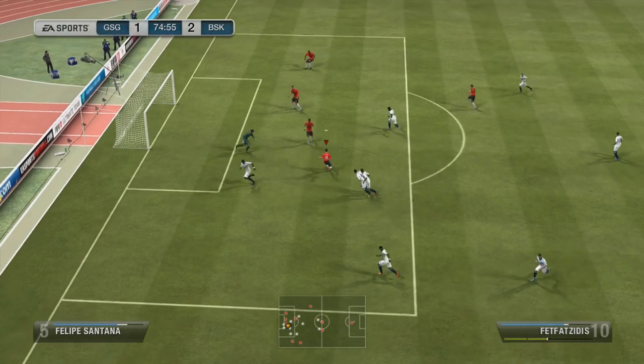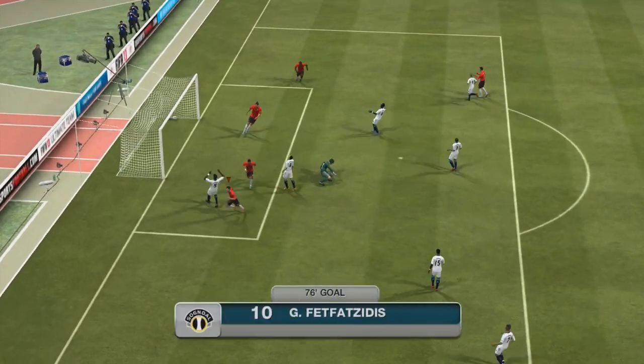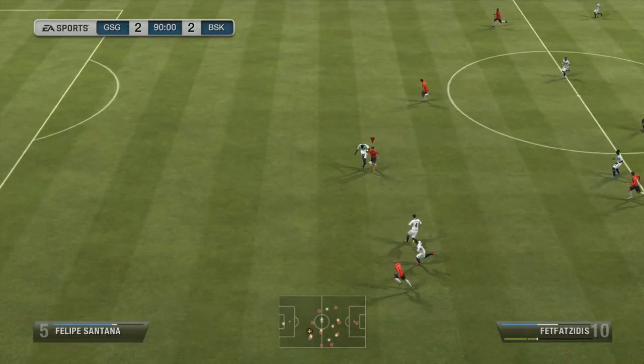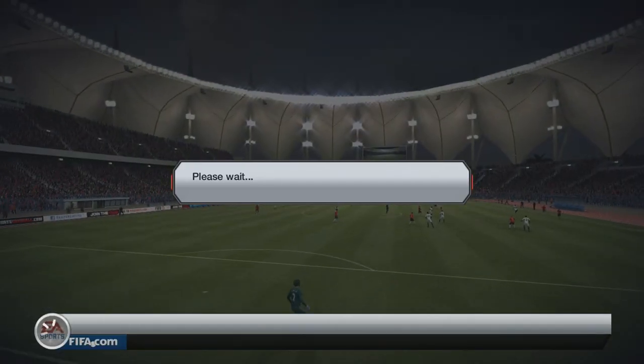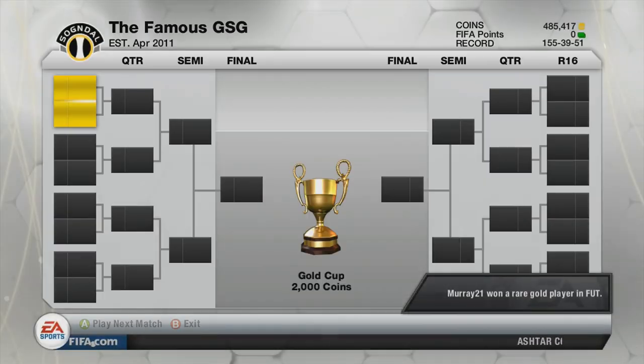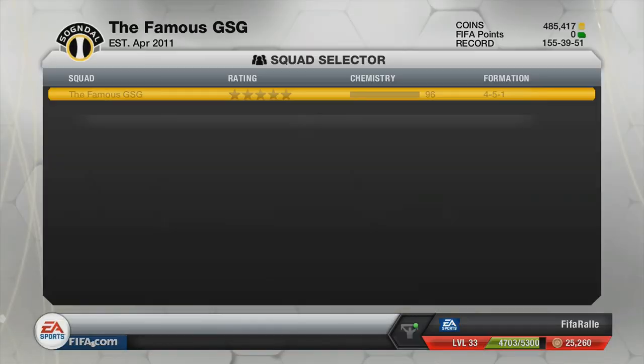I will push back with some simple skill moves to make it 2-2, and then in the 90th minute, on the counter with Ferrati passing it, he will get the ball, pause the game, and for some reason he decides to leave the match. I'm not quite sure why, but the match didn't count for anything — not a loss, not a draw, not a win — so we go into the round of 16 once again.